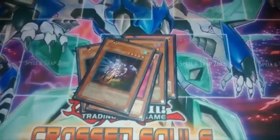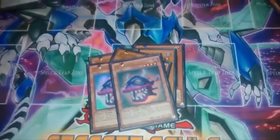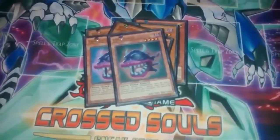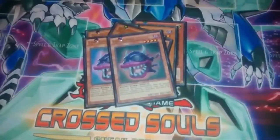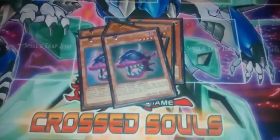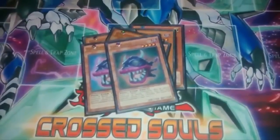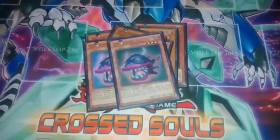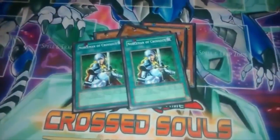Two Trap Eater, because it gets rid of problematic trap cards like Imperial Iron Wall - which almost everyone is siding right now. Now I have a Level 4 Fiend tuner with 1900 attack, so I can make synchro plays or Rank 4 XYZ plays. Two Nobleman of Crossout for Shaddolls or anything that likes to set cards and use the graveyard - also works against Yang Zings.